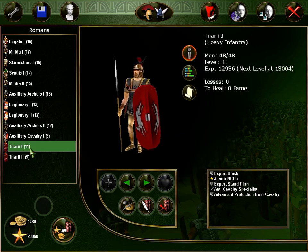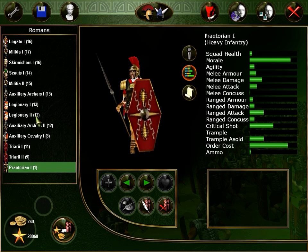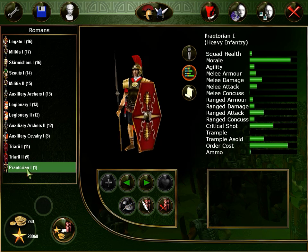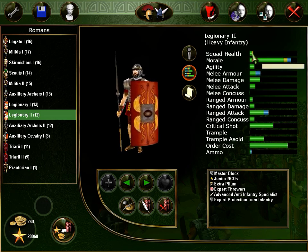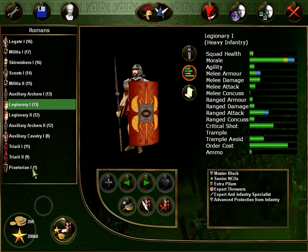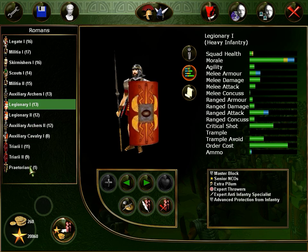Let's compare legionaries and Praetorians. Praetorians have pilums too — we can get them more ammo. Morale: they have the same morale as legionaries after giving various officers. Squad health — we didn't give them health specifically via the endurance trait — still pretty much the same. Agility: exactly the same. Melee armor. Melee damage though — way more damage on Praetorians. Melee attack: way better, way better.